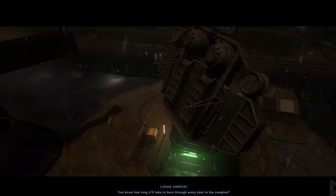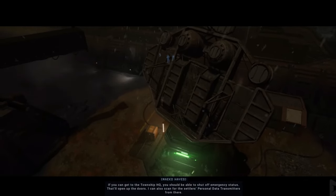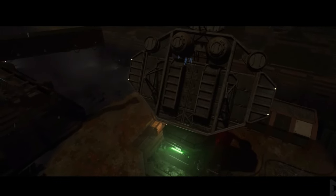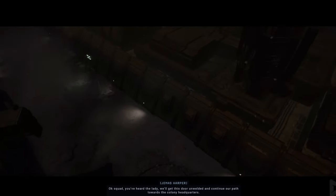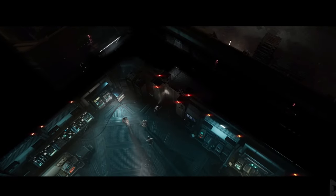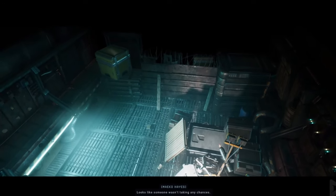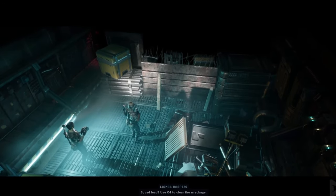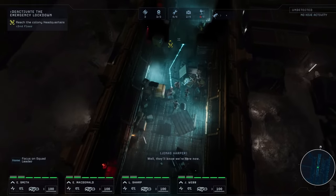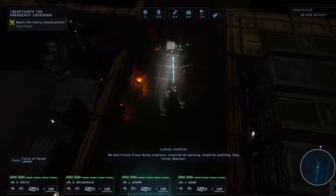Tip number one: watch out for hive aggression. Hive aggression is something I fully underestimated when starting the game. It is displayed in the top right corner when you're on the tactical map. It starts at nothing, goes over easy, medium to hard, and was the bane of most of my missions. It cannot be reduced once accumulated, and over time it starts to spawn more and more aliens.